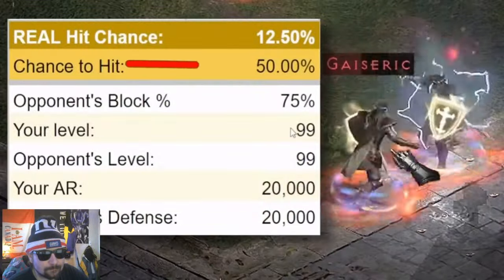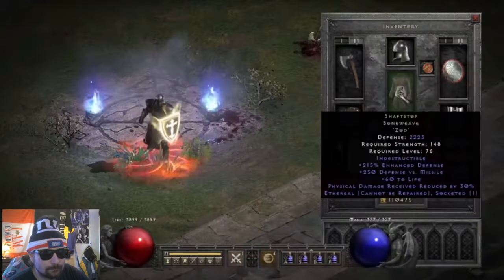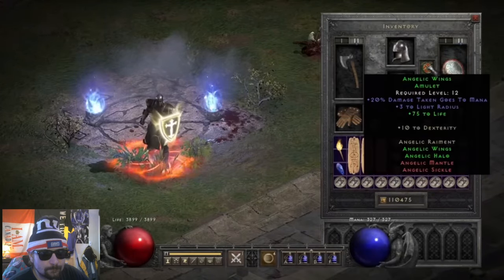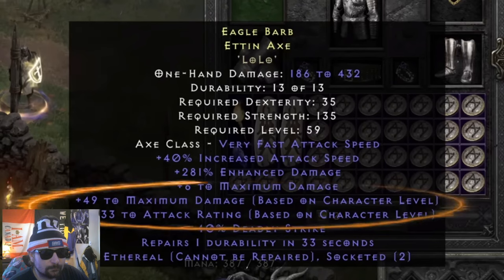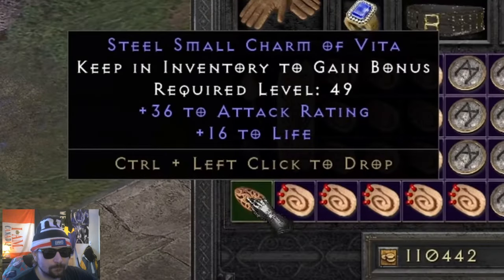Character level is looked at in the equation but doesn't make a huge difference, especially when factoring in the 75% block that most characters have. The community already had an established budget version of the Paladin for newer players. The axe used is F-Death Cleaver — while it doesn't have the Fool's mod which gives an attack rating bonus, it does reduce target's defense, effectively stealing their raffle tickets.